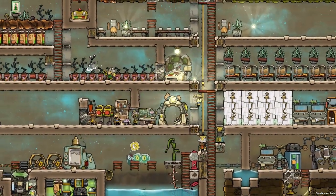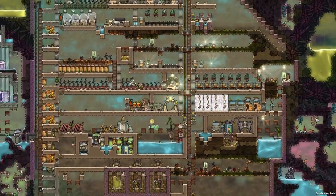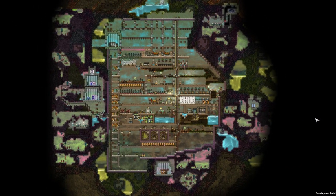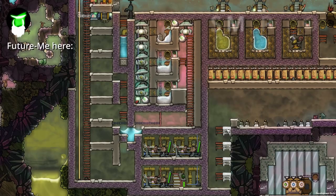Hi guys and welcome back to our Oxygen Not Included Let's Play series. My name is Luma and today we are going to build the electrolyzer setup which is self-powering. We will need this to supply the base with enough oxygen. If you are only interested in that build, go to the top right corner and click the link, or check the timestamps in the description.